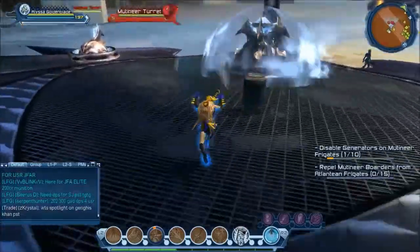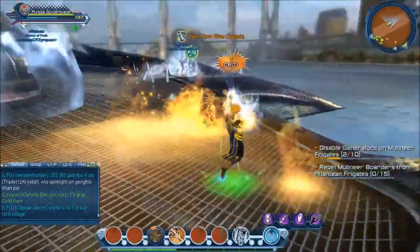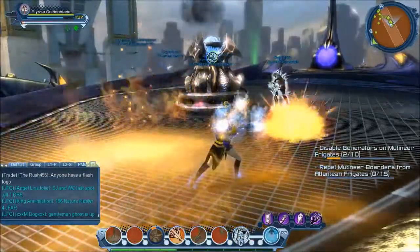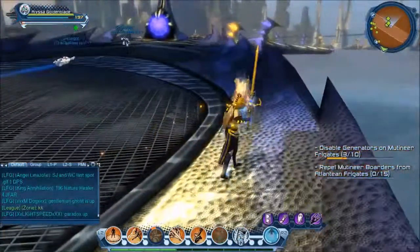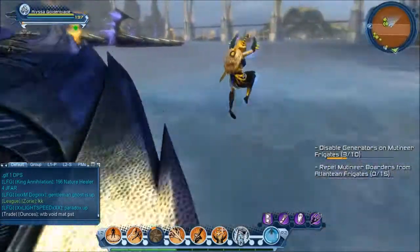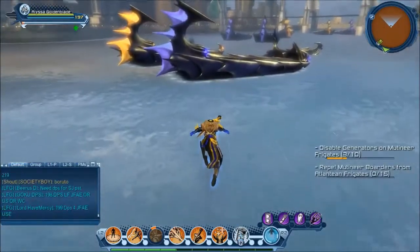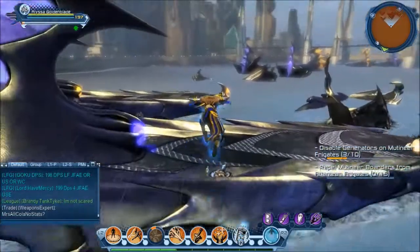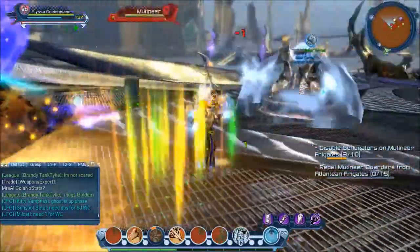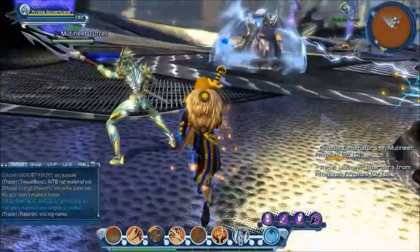These barrels help against adds because they do some AoE damage. There are two types of turrets: one where you pick up an energy source and bring it to the turret, and another where you reprogram the turret to hit the thing in the middle. If you get one type, it'll be that same type for the entire ship. It might help to have a shield too. As with other seasonals, damage to adds is always going to be one, so faster weapons, faster powers, and DoT powers are good.